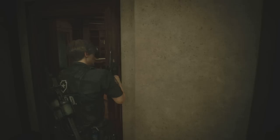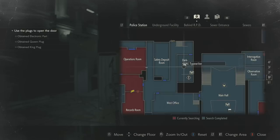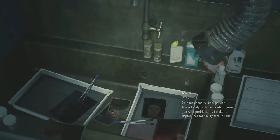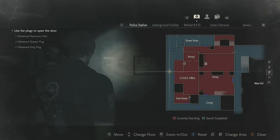Once back at the police station, open your map and search for the dark room. It's on the first or main floor in the west wing. Head on over there and interact with the wash sink. Use the roll of film on it, and that will develop two separate pictures for us called 'Hiding Place.'